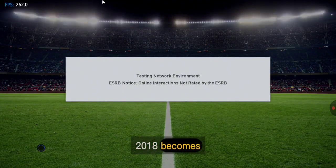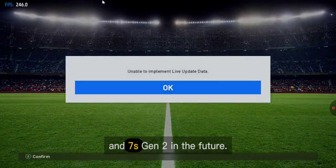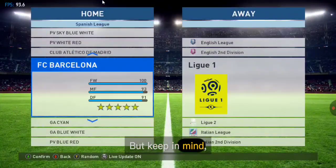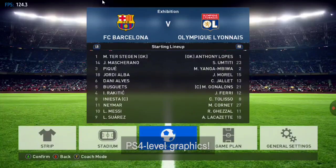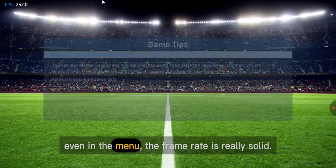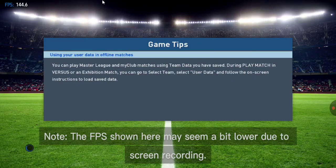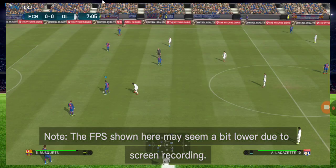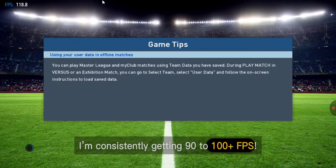I do hope PES 2018 becomes fully playable on devices like the 855, 860, and 7s Gen 2 in the future. But keep in mind, PES 2018 is quite demanding — it's pushing PS4-level graphics. Back to the gameplay, as you can see even in the menu the frame rate is really solid. Note the FPS shown here may seem a bit lower due to screen recording, but without screen recording I'm consistently getting 90 to 100 FPS.